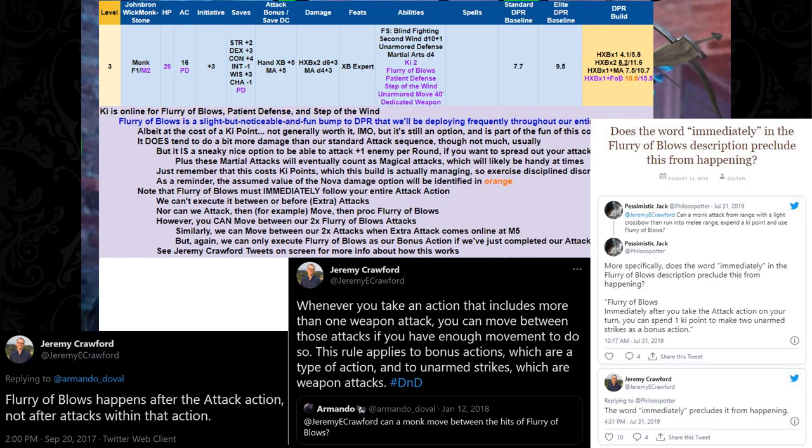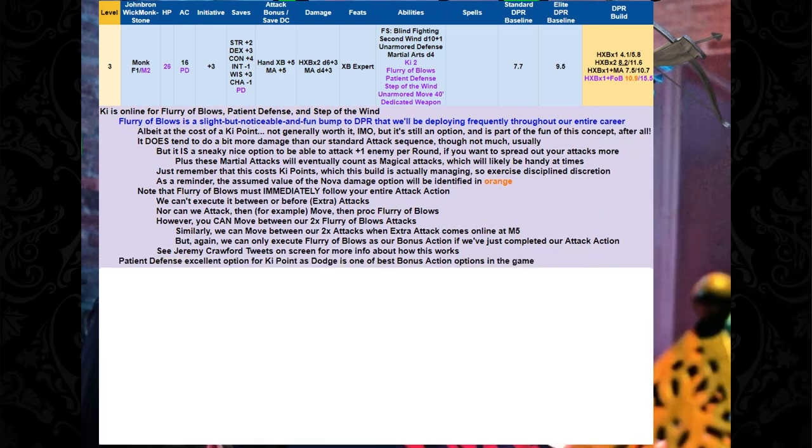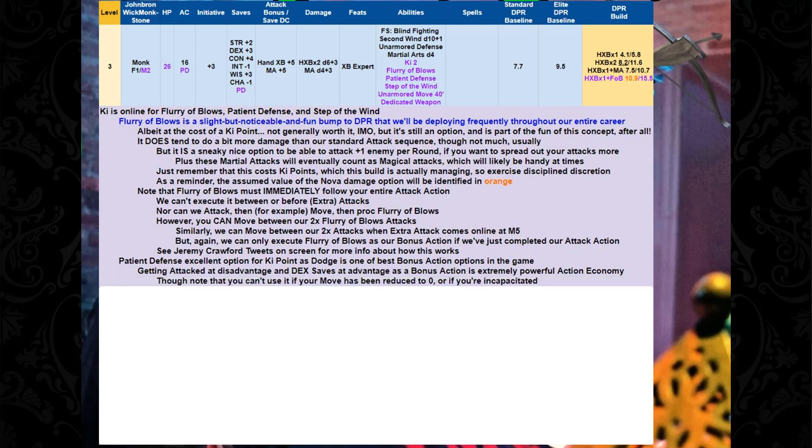I'll put a bunch of Jeremy Crawford tweets on the screen to show you how this works. We also get Patient Defense, which is an excellent option for a Ki point — Dodge is one of the best bonus action options in the game. You usually can't get it as a bonus action. Being attacked at disadvantage and getting Dex saves at advantage as a bonus action is super powerful, though not if your move has been reduced to zero or you're incapacitated.